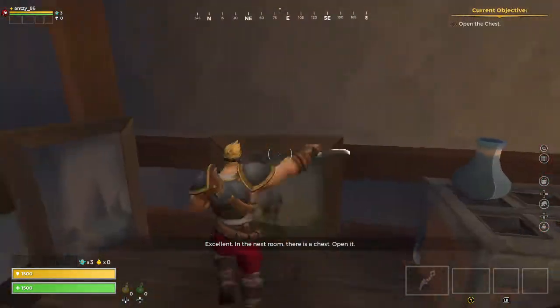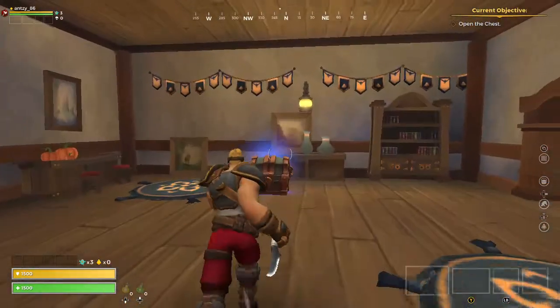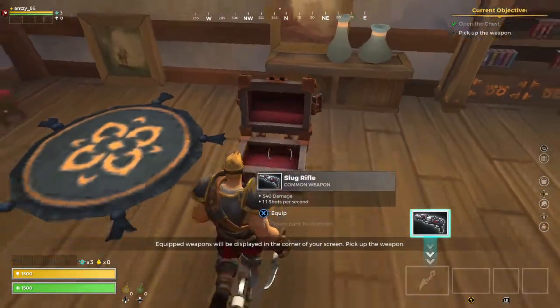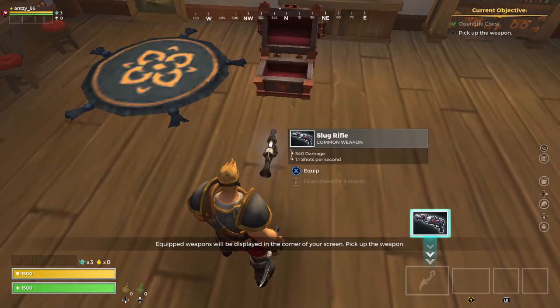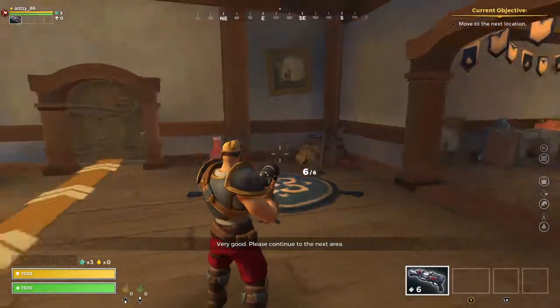In the next room, there is a chest. Open it. Equipped weapons will be displayed in the corner of your screen. Very good. Please continue to the next area.